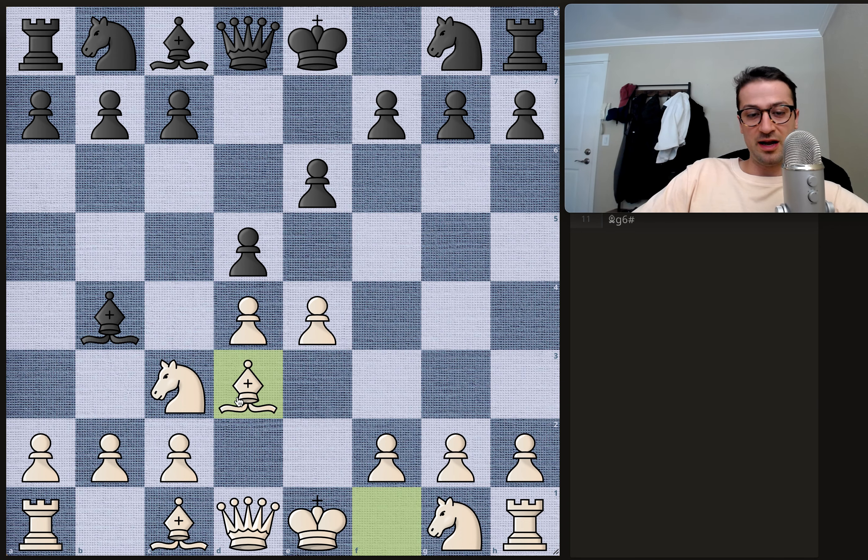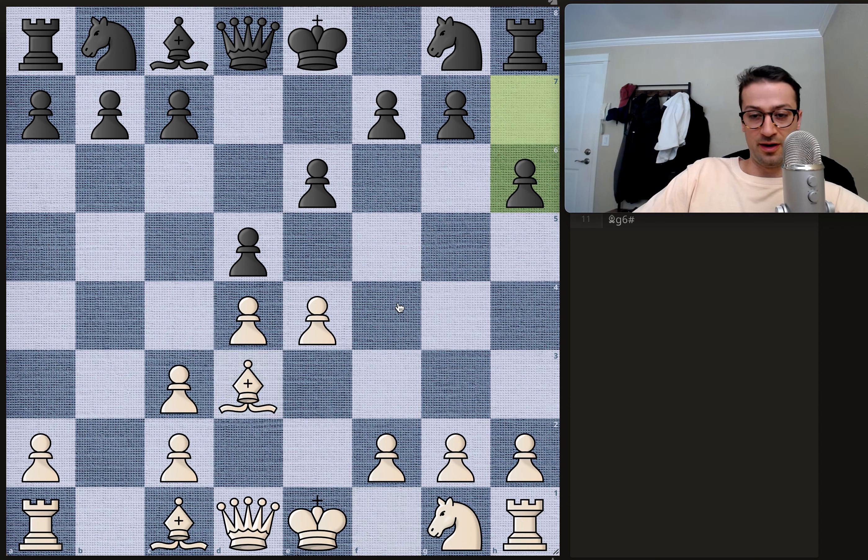Bishop to d3 now. Since the knight is pinned, there's no actual support of the e4 pawn, so bishop to d3 protects it. We have bishop takes, pawn takes on c3, and now h6 by black, preventing the bishop from coming to g5 with a tempo on the queen.